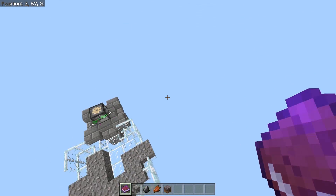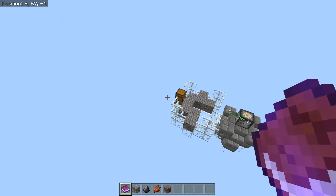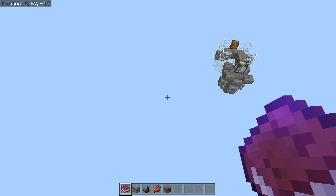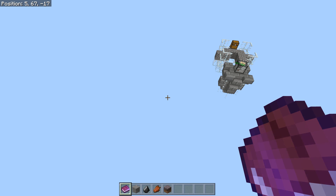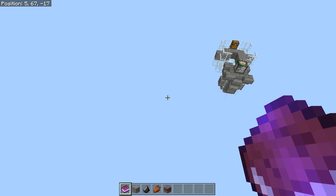There are custom biomes all over the shop, guys. The spawn area has got four chunks of plains around it, and then there is — let me grab my little book — a swamp, a desert, an ice plains, the nether, a mushroom biome, a roofed forest, a savannah, another forest, a mazer, extreme hills, a mega taiga, the end, and there is also a biome called the void.